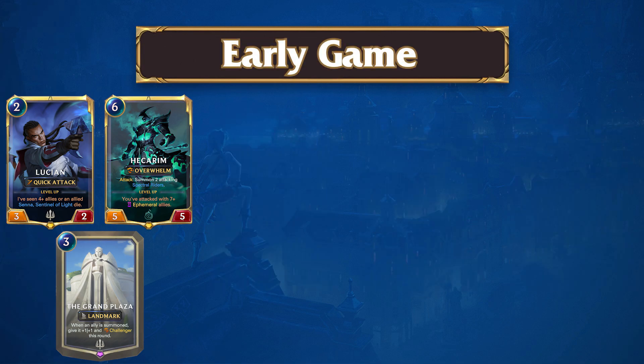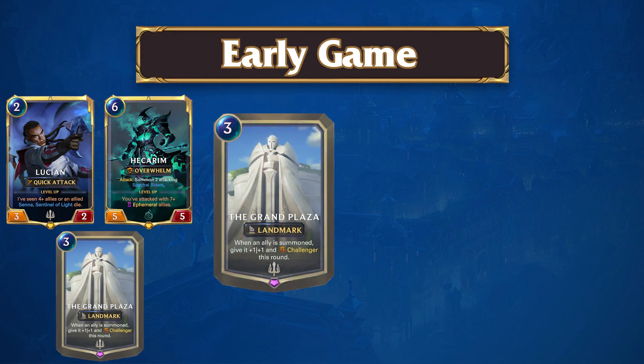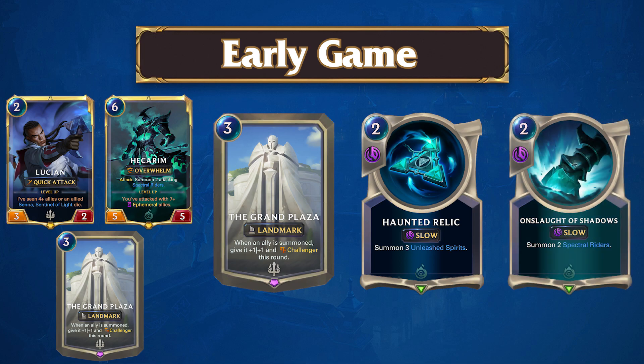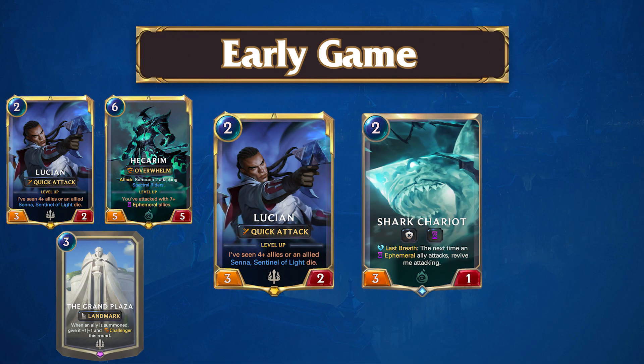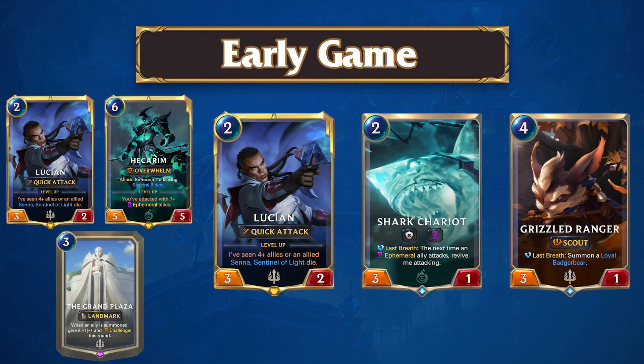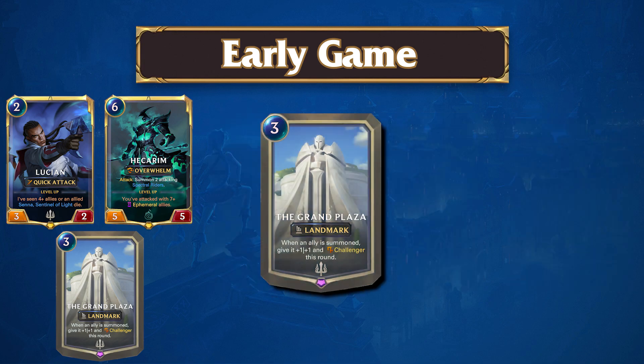For Ephemeral Plaza, the early game is generally simple. If you are attacking on odds, you will want to set up the Grand Plaza on turn 3, and back it up with Haunted Relic or Onslaught of Shadows to stabilize the board. If you are attacking on evens, you should look to have either Lucien or Shark Chariot on turn 2, followed up with Grizzled Ranger on 4 — ideally with the Grand Plaza on turn 3. The early game is best spent setting up for your more explosive mid-game turns.